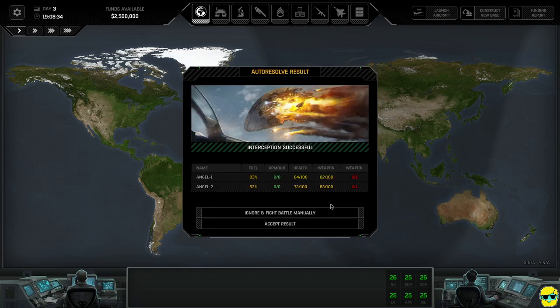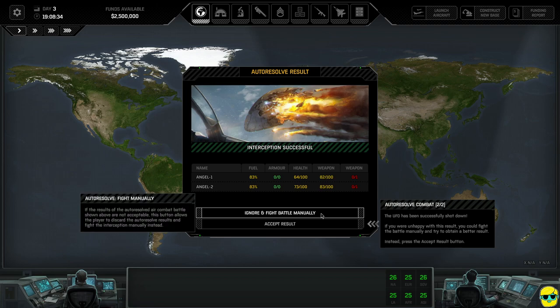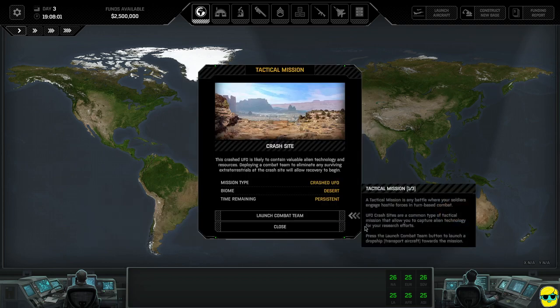When you auto-resolve, it gives you a breakdown of what happened: your ships got damaged by this much, you used this many rounds of ammunition, your missiles, your fuel. You can either accept the result and move on, or choose to do it manually. A tactical mission then launches — any battle where your soldiers engage hostile forces in turn-based combat. UFO crash sites allow you to capture alien technology for your research efforts.